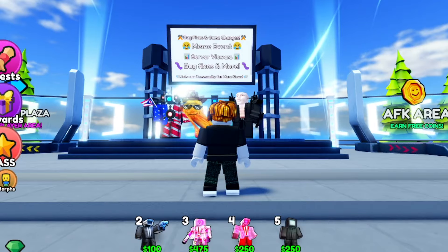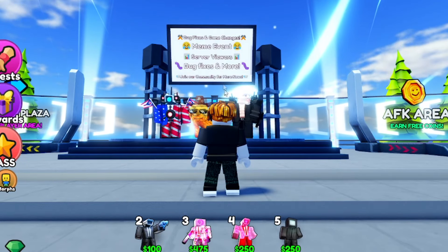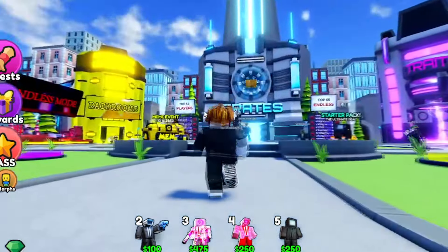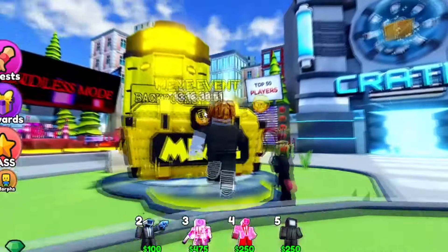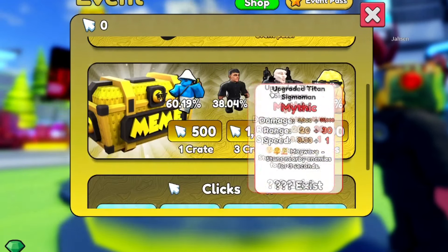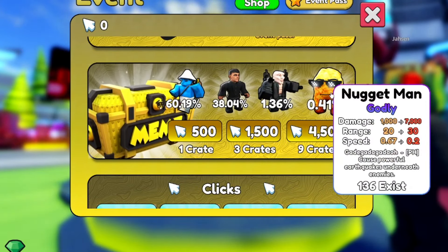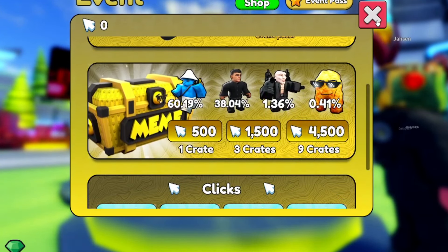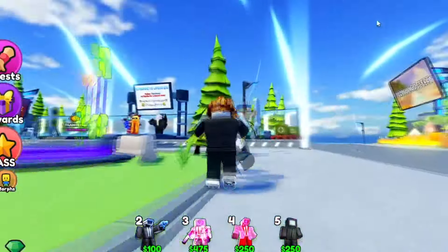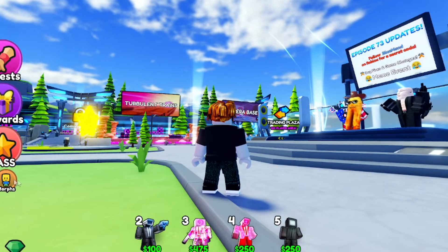It's the nugget update — Episode 73, the meme event. We got memes, we got the nugget right here, and server viewers, bug fixes, and more. They actually added a lot of stuff we're going to be checking out. This is the meme event — play in the new backgrounds to earn clicks and pads XP. There's also the back rooms. We're going to check all that out, but first let me show you guys the codes.